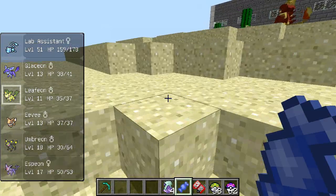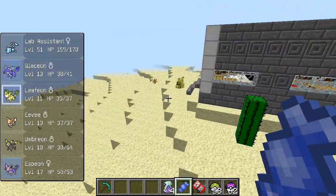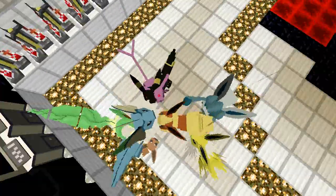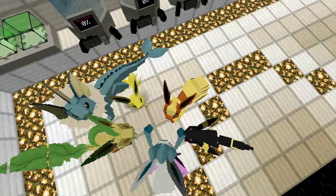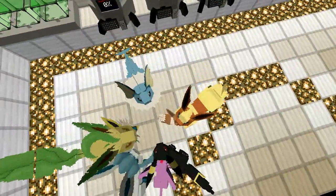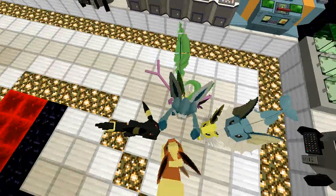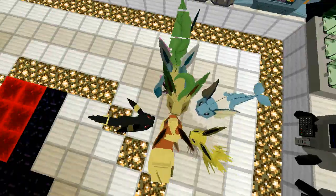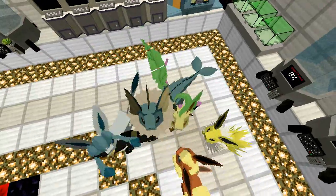Let's go down into the lab — and there are all 7 of the Eeveelutions, along with an Eevee, all spawned at once. Just to run down them again: Flareon — Firestone; Vaporeon — Waterstone; Jolteon — Thunderstone; Leafeon — Moss Rock; Glaceon — Icy Rock; Umbreon — 220 happiness at night; and Espeon — 220 happiness in the day.